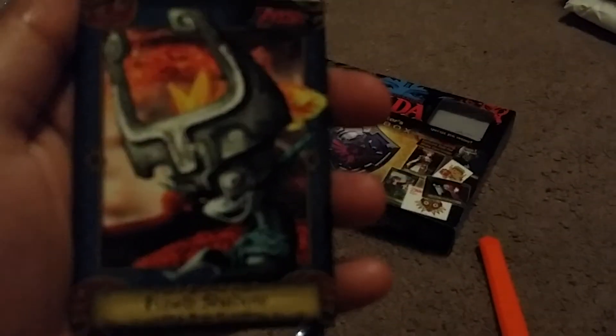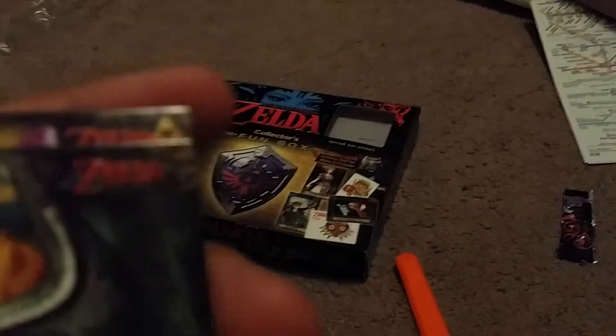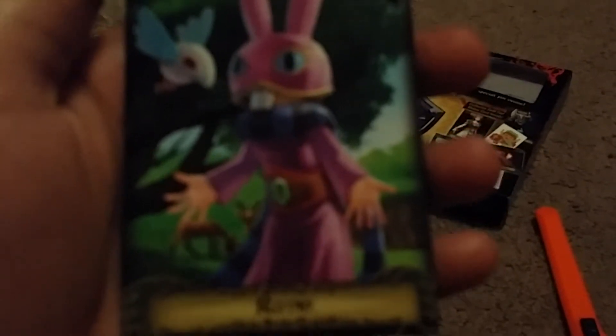And we got Groose. Fused Shadow. Fused Shadow. Twin Rova. And we got another Moana card, but it's non-shiny. And we got Ravio — like, Ravioli. Next pack.